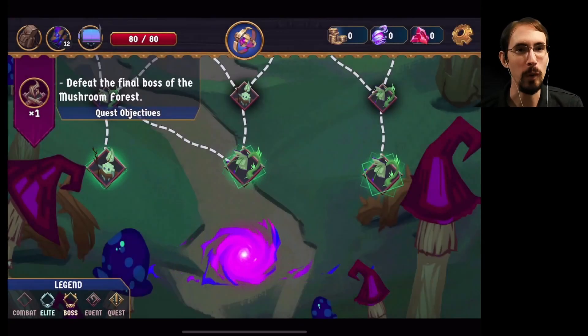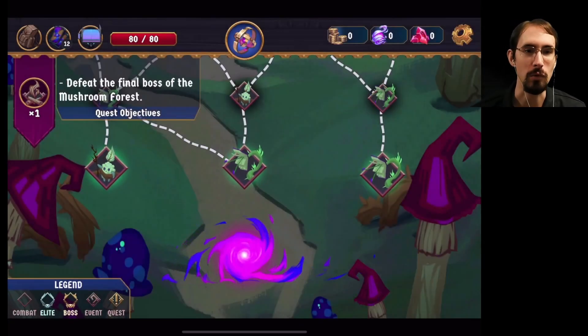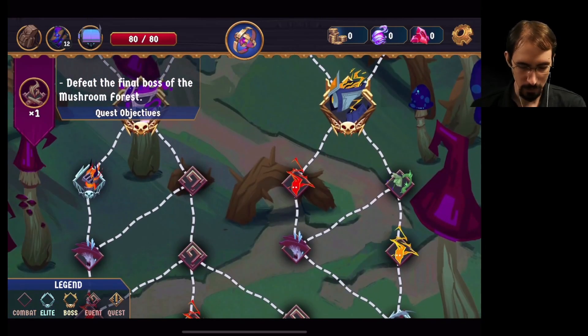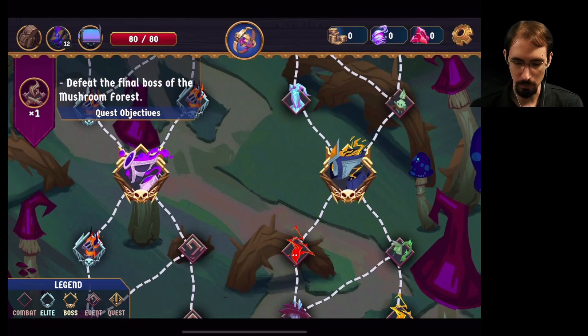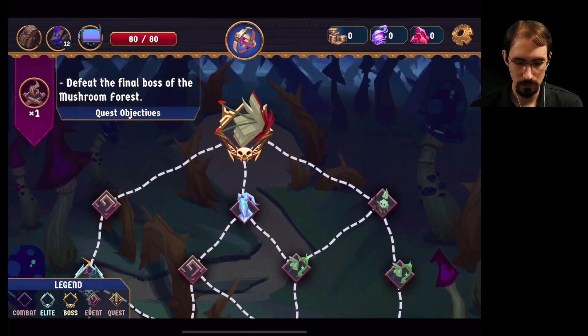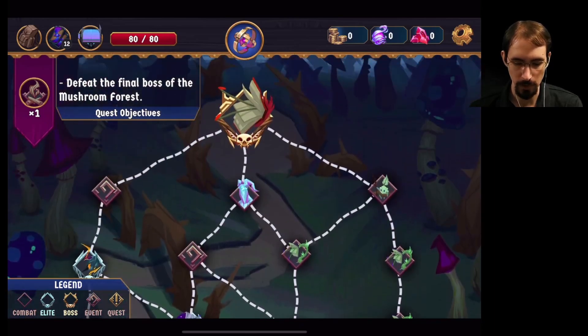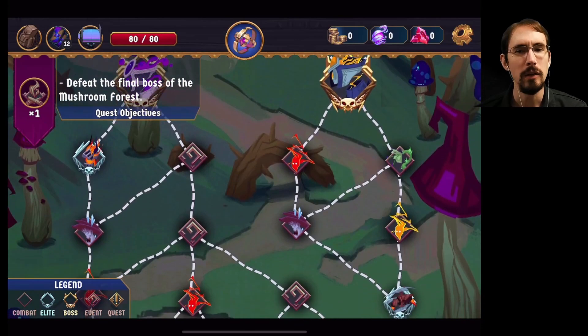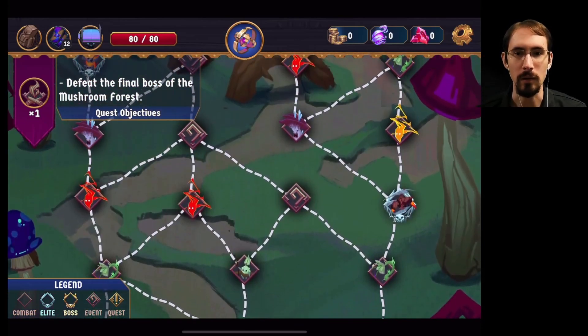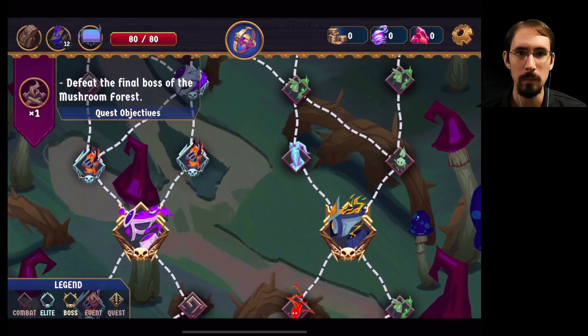Without knowing exactly how Merly works — because it's more fun that way — okay, so defeat the final boss of the Mushroom Forest; we just need to get there. I doubt that she is good at AoE damage, so we may want to go for the boss on the right. Is this a new final boss? Looks like a book with antennae. Let's try this right side, I think. We can get an early elite, maybe.